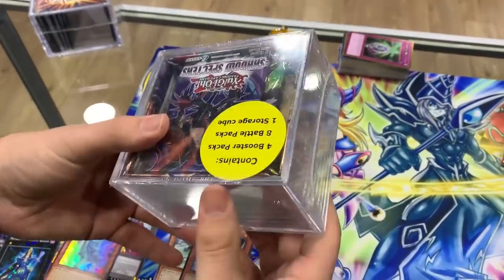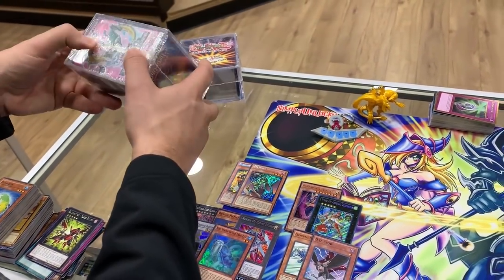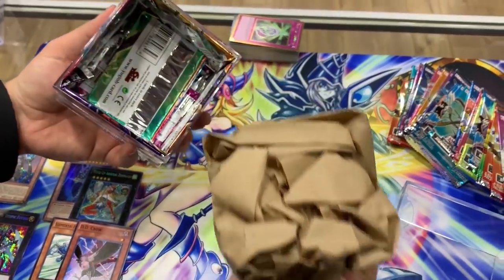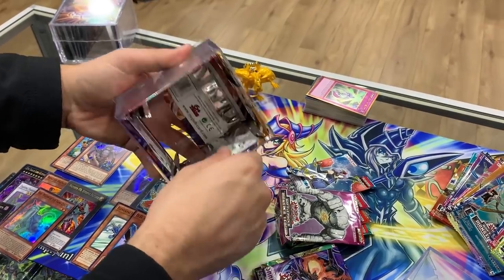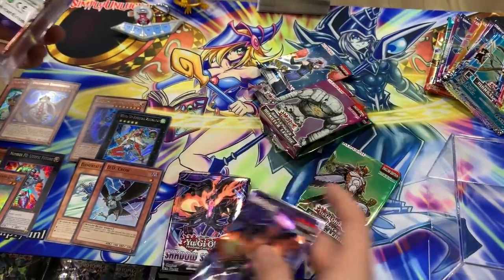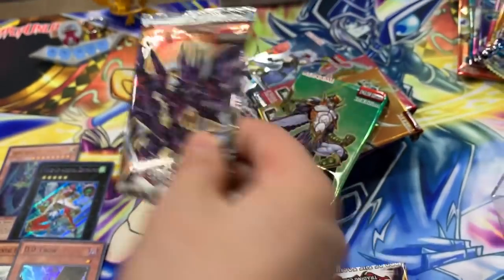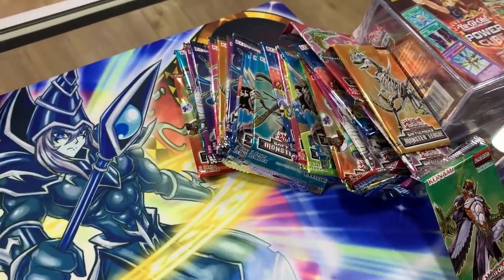This is interesting — this is like the old old one, you can kind of even see what you're getting inside. Look at that — it's an LTGY booster pack, that's crazy! Just curious what's going on inside. Lord of Tachyon Galaxy — what in the world! Shadow Specters first edition, all right, I like that. Lord of Tachyon Galaxy booster packs — there's some real value in those packs.